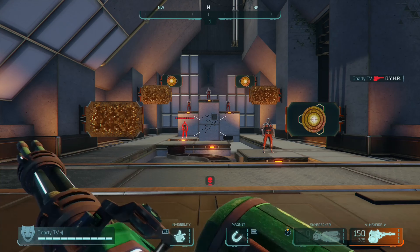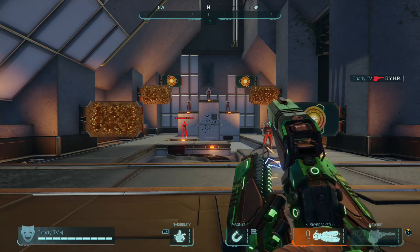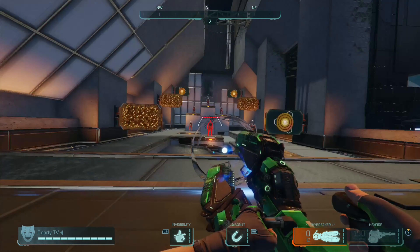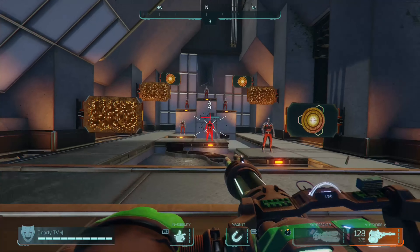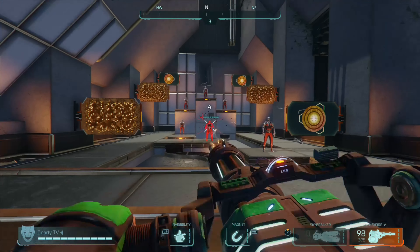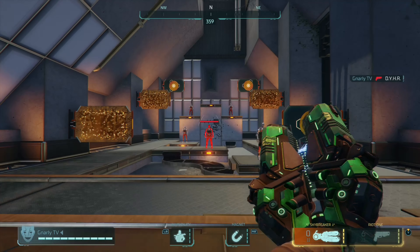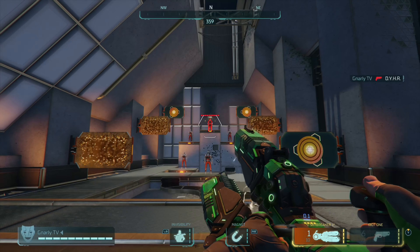One of the most common loadouts I've seen in Neo Arcadia with the Skybreaker is the Hex Fire, because you can just fire off one round at someone with the Skybreaker and then unload on them with the Hex Fire before they even really realize what's going on.